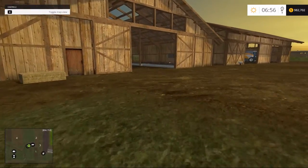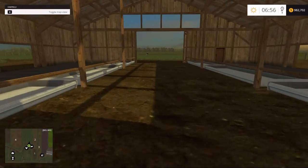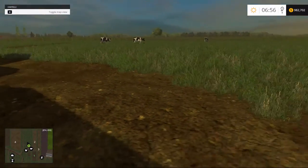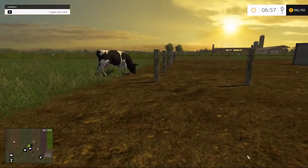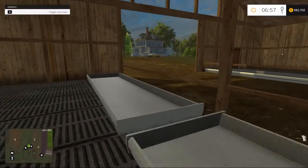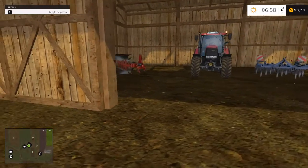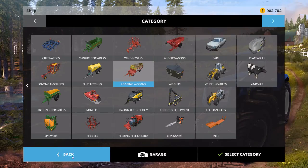Over here we have a building for storage. Oh no, this is actually our cattle area. There's the milk machine. As far as I know, milk pickup is automated — it didn't say otherwise. I'll have to cut through here because that's fenced off. Here's some gear — this is pretty much all of our starting gear, I think. Let's have a look at our garage and see what they gave us.